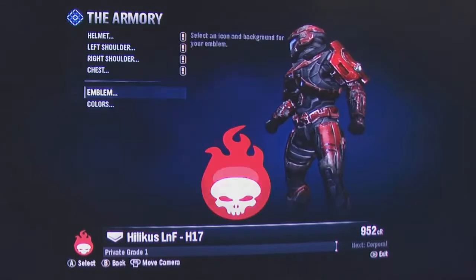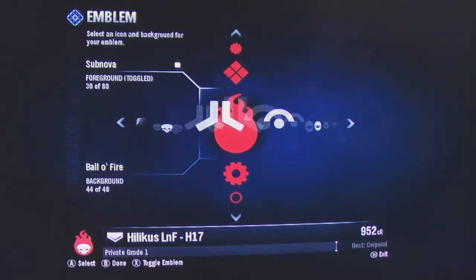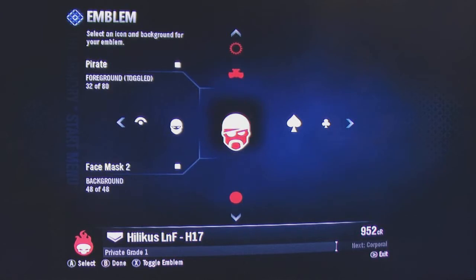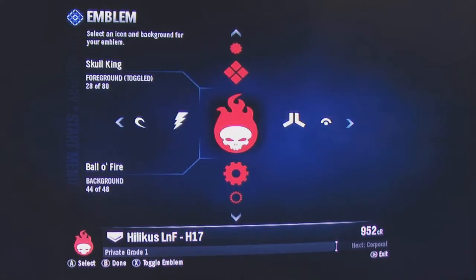The way that you choose your symbol has changed, and for the better — it's really easy now. You can choose both of these options and see what your new symbol is going to look like, so it makes it a lot quicker to put this stuff together.